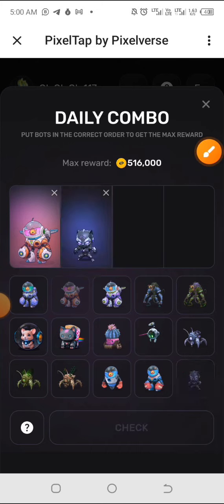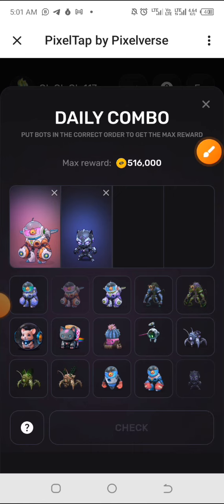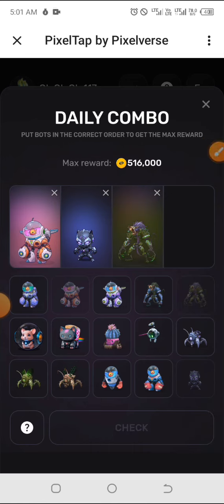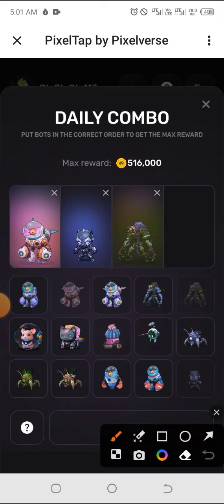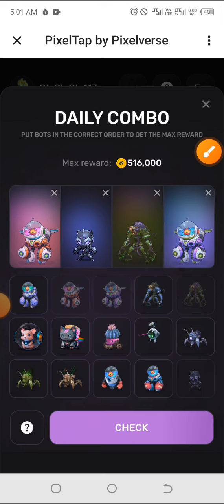We have the third one right here, so drag it to the top. And here is the last one right here, so click and drag it to the top as well. Once you're done, you click on Check.